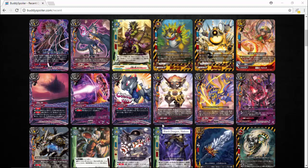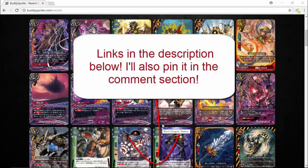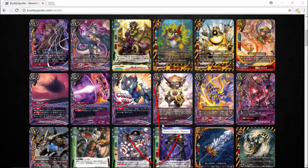Hello Buddy Fighters, Jay here. Today we're looking at the rest of the cards from Overturn Thunder Empire. Before we get into this, Buddy Fight Wiki also has these cards laid out really nicely by rarity. You can check out the list on Buddy Spoiler for a more visual view and on Buddy Fight Wiki as well. I'll leave links to both in the description below. Also, sorry for not uploading Buddy Fight videos for a little while.